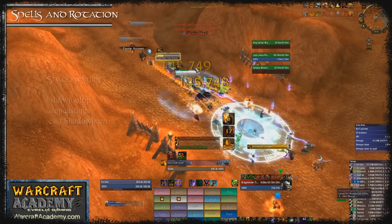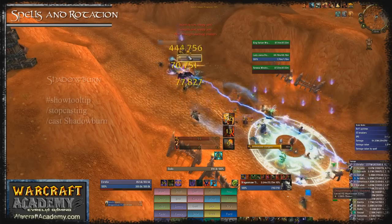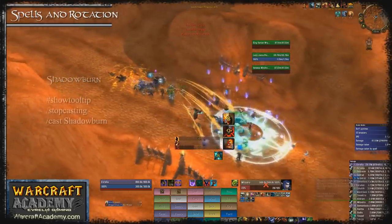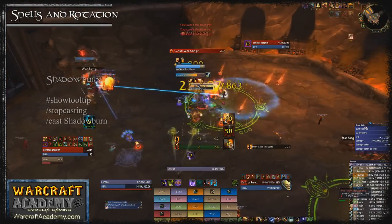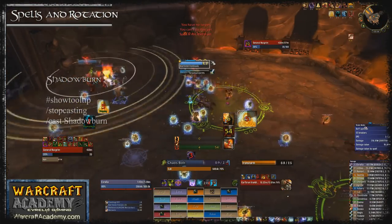There are several ways to use Havoc depending on the situation. The best use of Havoc is to pair it with Shadowburn. Three Shadowburns is ideal but if you can cast even 1 Shadowburn and 2 of any other spell it'll be more optimal than Chaos Bolt. If you can Havoc the boss and cast 3 Shadowburns on a dying add you can do a huge amount of cleave damage at once.